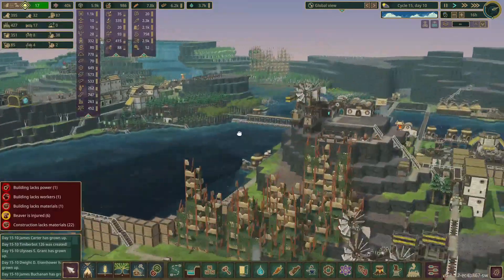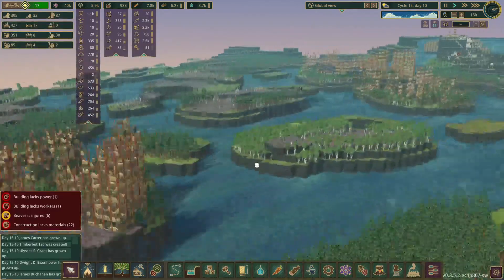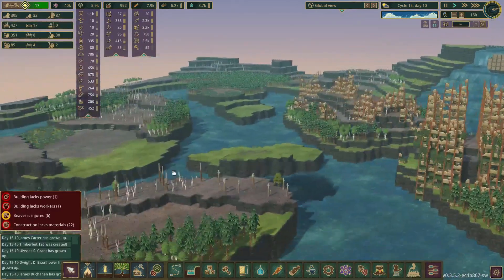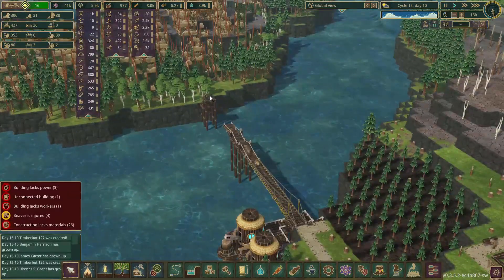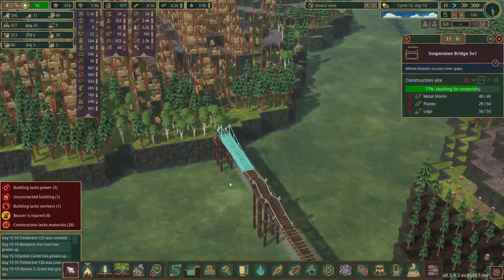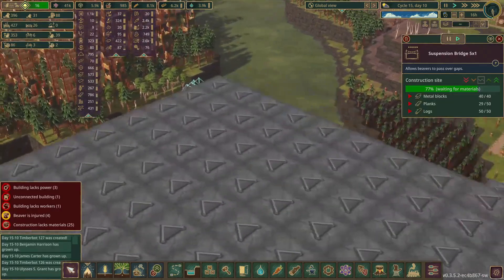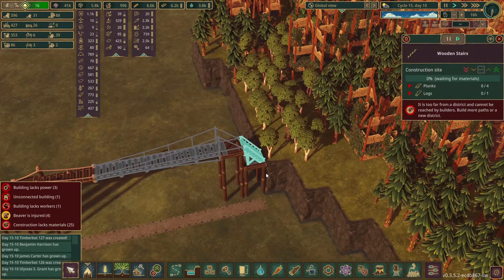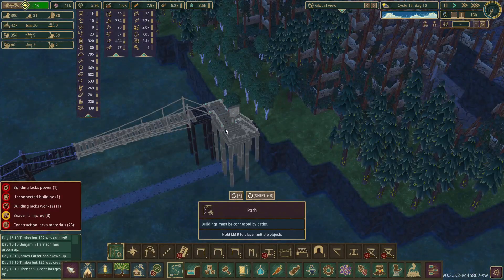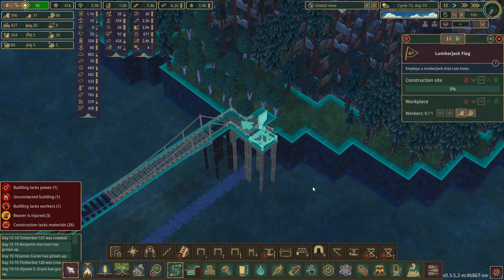We have only covered maybe half of the map — we still have all this space over here, but we're not going to be able to make it to the other corner; that'll just take way too long. Plus, we are getting pretty close to 450 beavers. They are actually almost done with this bridge over here — just need some more planks. And there's this massive wall of dirt in the way. I really should have thought about this — I definitely forgot about putting in the lumberjack flag. Now we can put it in, but we just had to make a few extra platforms.